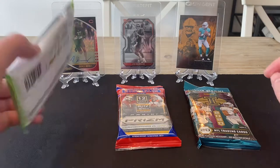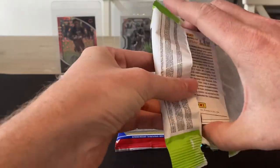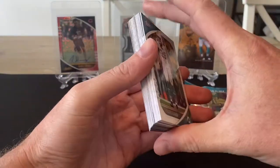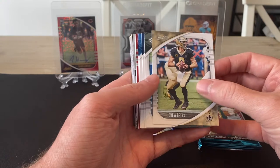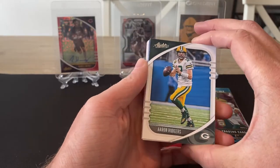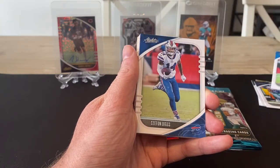Let's start off with Absolute. There are 20 cards in this pack and you get a good number of rookies, so hoping for some of the big ones. For Absolute and Illusions I'm trying to get the full base set, so hoping for some of the cards I still need. Starting off with Zavian Howard, then Drew Brees for the Saints, Aaron Rodgers for Green Bay — although based on the reports, not sure he'll be at the Packers much longer, he seems pretty intent on a move. We've got Amari Cooper, Matthew Stafford, and Stefon Diggs.